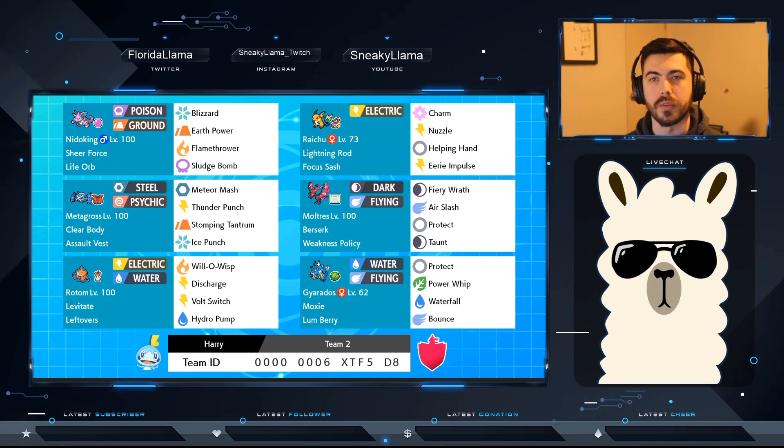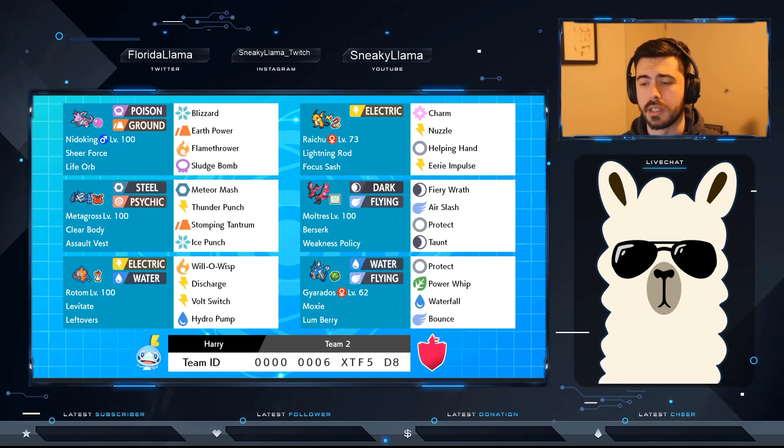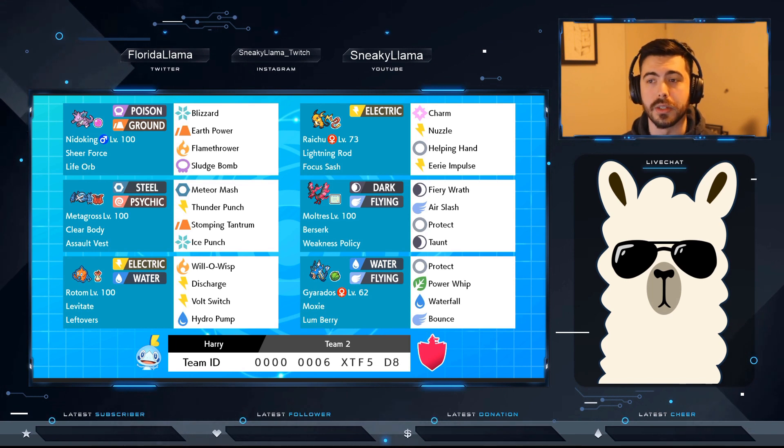Raichu provides speed support early on or Helping Hand when it needs a little extra boost to knock something out. Overall, pretty great team. This is a rental team — feel free to use it if you want. It's a very offensive team.